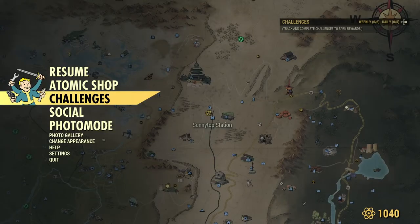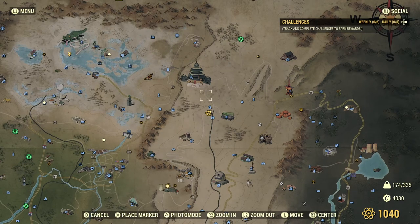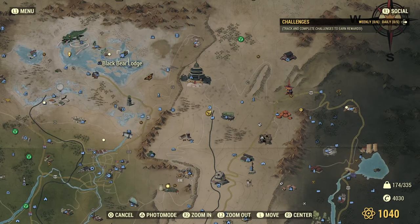I thought we could go up to Black Bear Lodge, which for some reason has always got lots of bones in it. Then down to Grafton to kill some super mutants, because they're always good for bones. And if we can't get a full complement over there, we can always go to the Sunny Top Ski Lanes, which is also full of bones. There's also Grafton Dam — another super mutant hotspot. So let's go up to Black Bear Lodge first.